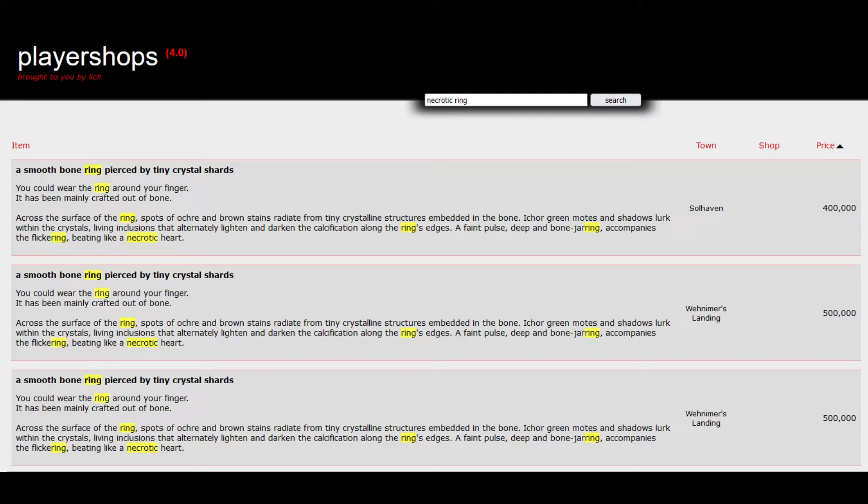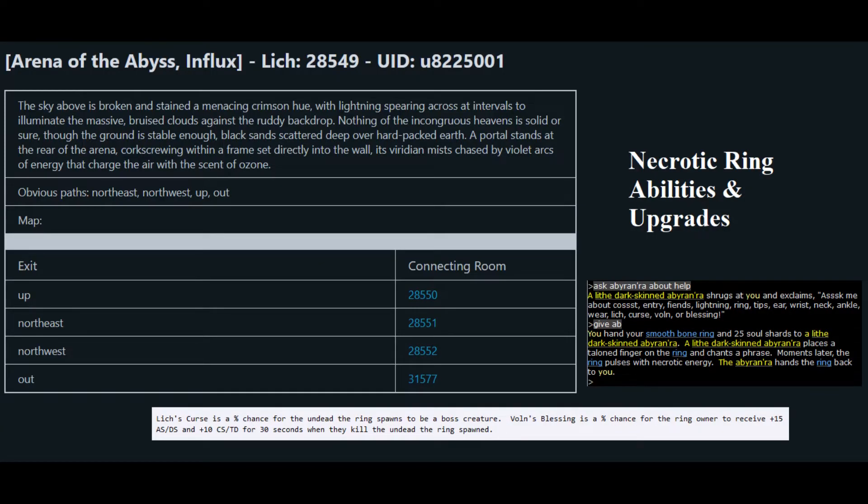They tend to hover around the 800,000 to 1 million range during the off-season. There are some additional abilities that can be obtained through the NPC standing outside the arena entrance. These include special unlocks, which grant a chance for the respawned creature to be a boss version with extra treasure, or grant you a stat boost for 30 seconds when you kill the undead that the ring spawned. You can add one charge to the ring by giving it to the NPC, who will take 25 shards from you per charge. You can also change the war location too. Be sure to interact with the NPC to see all the options. It's a personal preference how far you charge or unlock your ring.